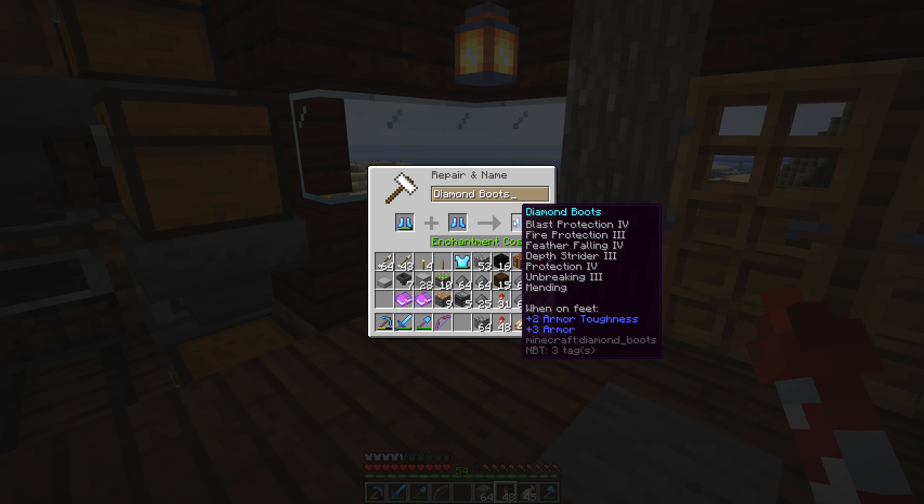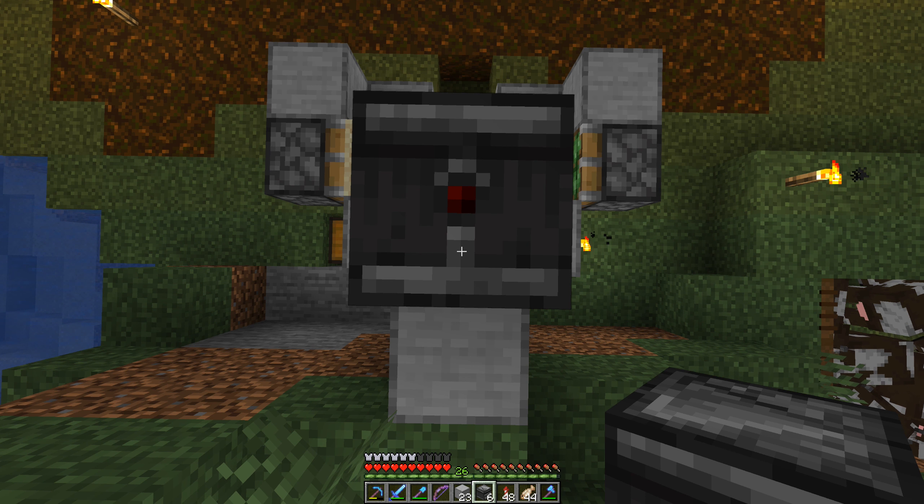Since we already know this works with just the two observers here, we don't have to test it. There's generally another piston here and another piston there but we discerned those two weren't firing so we could remove them. Right there we're gonna put some water, and then we need a slime block.